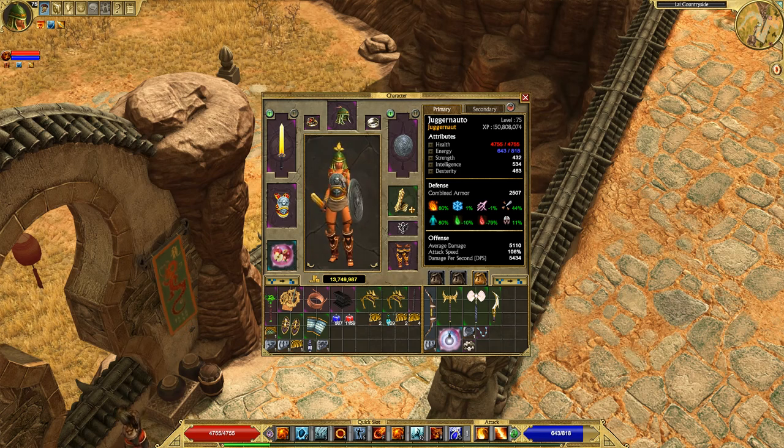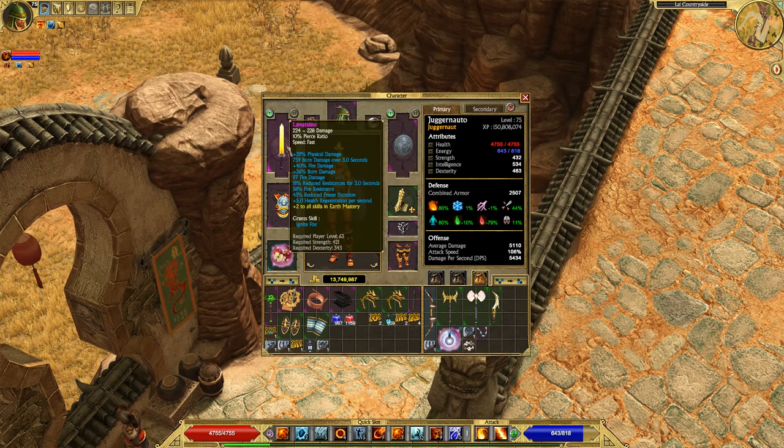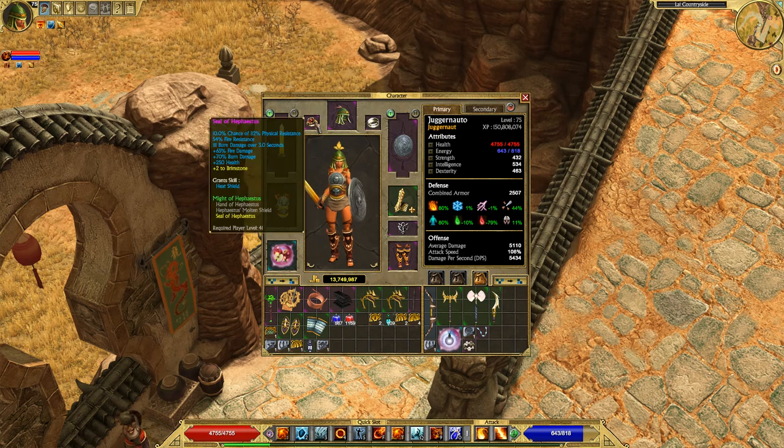As for armor — I'm using the Leviathan weapon, which is essentially made for juggernauts. It gives plus 39% physical damage boost, fire damage and burn damage boosts, a chance of reducing enemy resistances, around 800 burn damage over three seconds, and plus two skills to earth mastery. It's just made for this build.